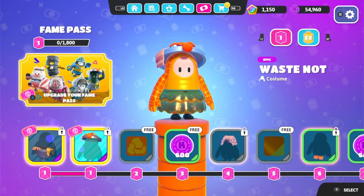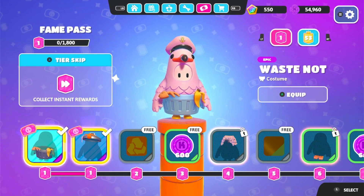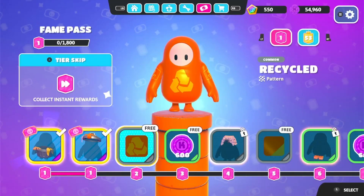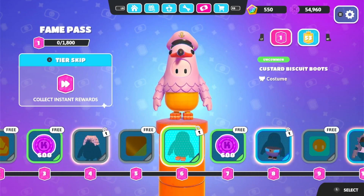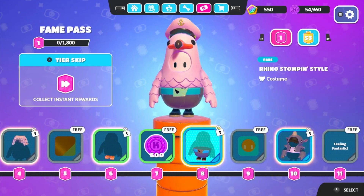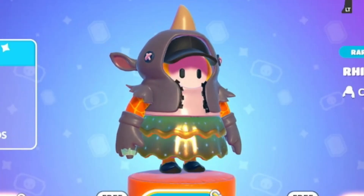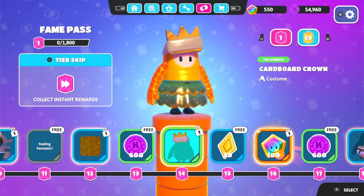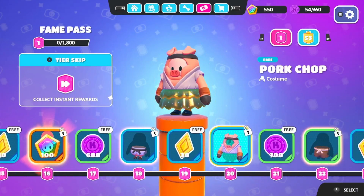We've also got the brand new fame pass. Let's go through the entire fame pass. The first skin is the Waist Knot — it's a rubbish bin. We've got a new pattern, kudos, a hat, paper wig, new color, new shoes, kudos. The first outfit — I thought it was a koala at first but it's like a rhino. New nickname, new pattern, kudos, and a really cute cardboard crown — crown shard, show bucks.